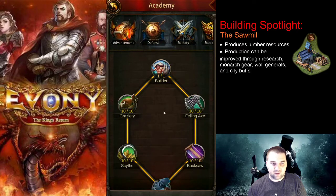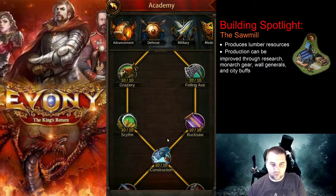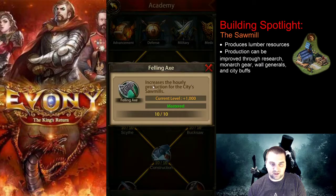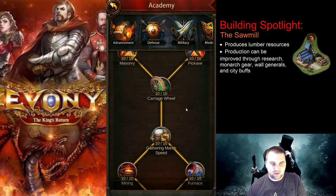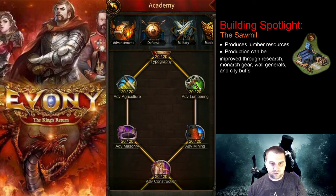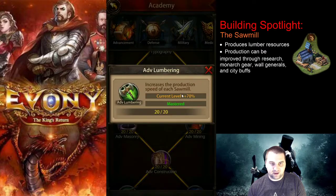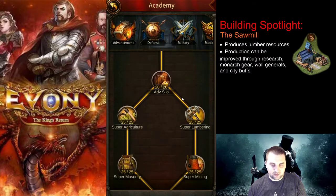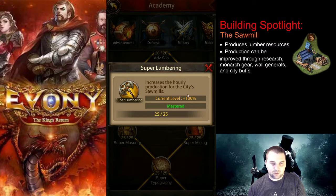Research is another way to increase production. In the advancement tab, look for Felling Axe, which increases hourly production by 1,000. It doesn't seem like a big number, but since that applies every hour and bonuses are applied on top, it does make a difference. There's also Advanced Lumbering, which increases the production speed of each sawmill by 70%, and Super Lumbering, which increases hourly production by 100%.